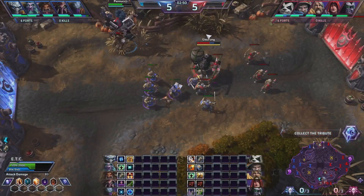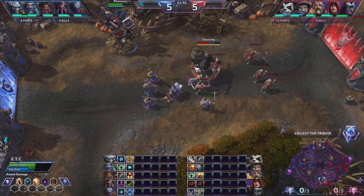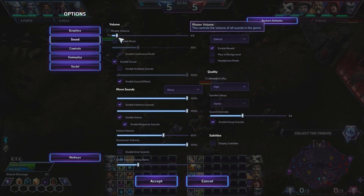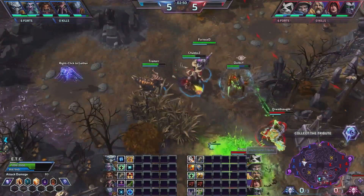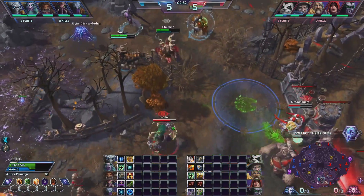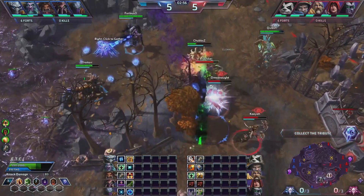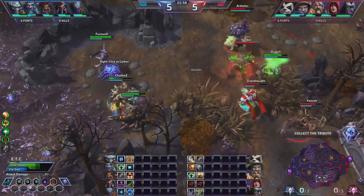If we just look at the map right now, we made the decision to leave Chen in the top lane versus ETC. If neither person in the top lane rotates, it's really not that big of a deal to just try and delay and out-soak your opponents at this first Tribute as long as possible. As long as we aren't dying and we keep getting these interrupts off, then we're actually in a pretty good spot.